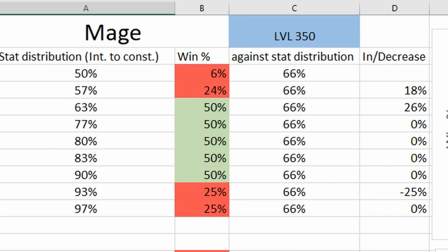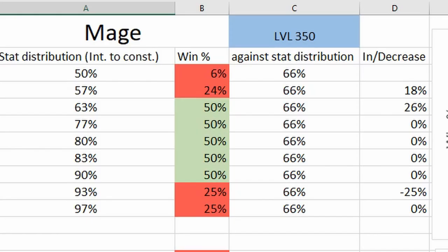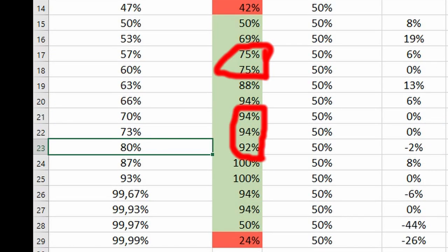Referring to the 25% win rate: you have a 50% chance of getting the first turn and a 50% chance of getting a crit there, so 50% multiplied by 50% equals 25%. On the second graph you can see that it has a lot of ups and downs, which can also be mathematically explained. It is not important in the end though, because it just fluctuates around a few percent.